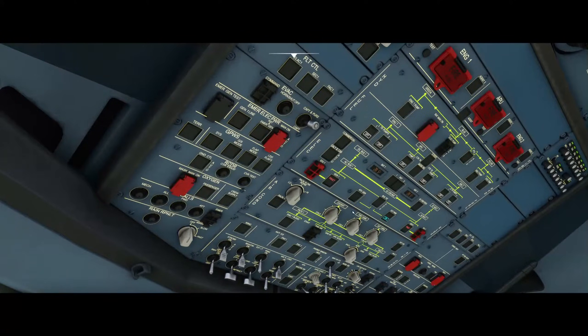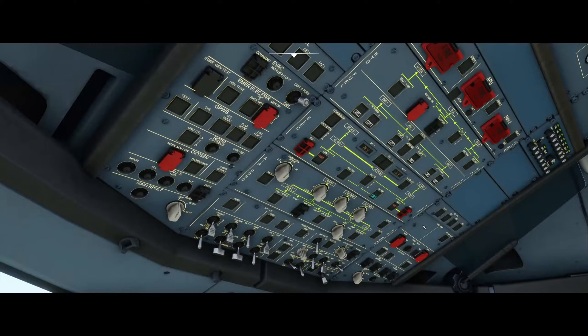Next we check that the engine generators display fault. The next step is to turn on the engine bleed air switches — those are those two switches. They should be on by default.